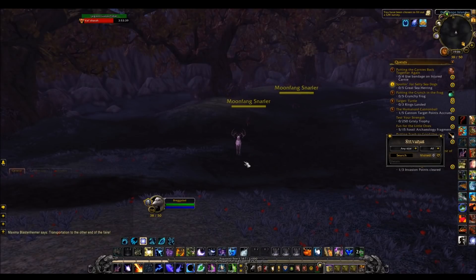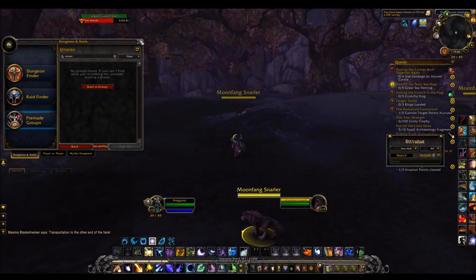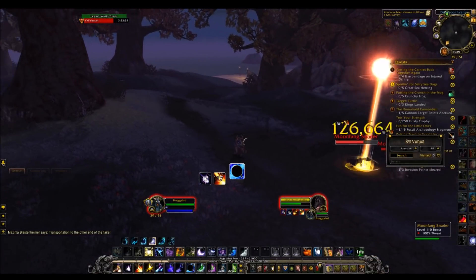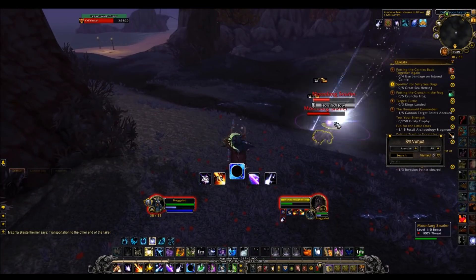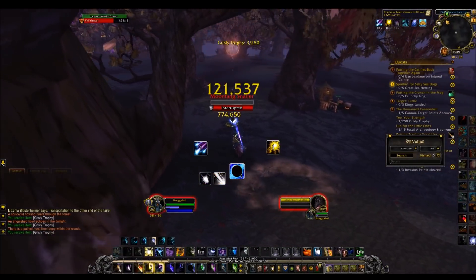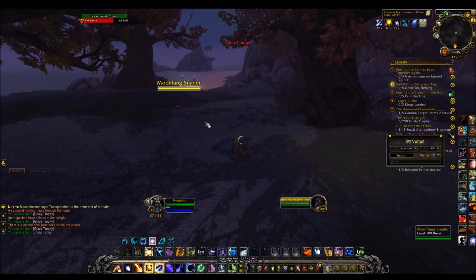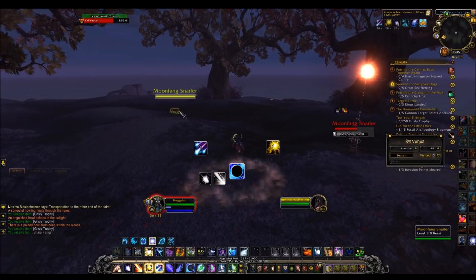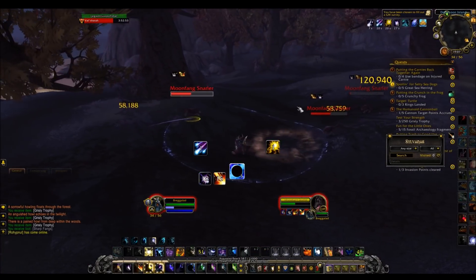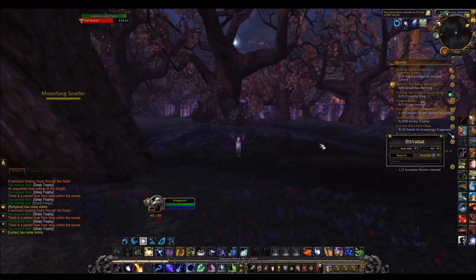The very last thing is to kill Moonfang and pick up the quest item that drops, which gives you 10 Darkmoon tickets once per faire. To find a group, check the premade group finder — people often make groups because Moonfang is hard to kill solo. To summon Moonfang yourself, just kill the Moonfang Snarlers nearby and Moonfang will spawn. It doesn't take too long, but you'll likely want a group to kill it.